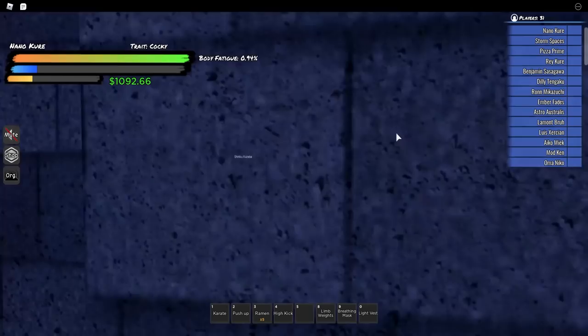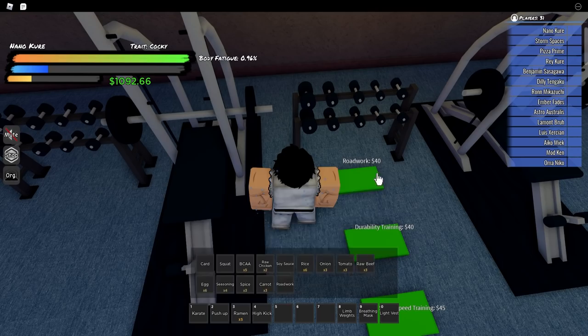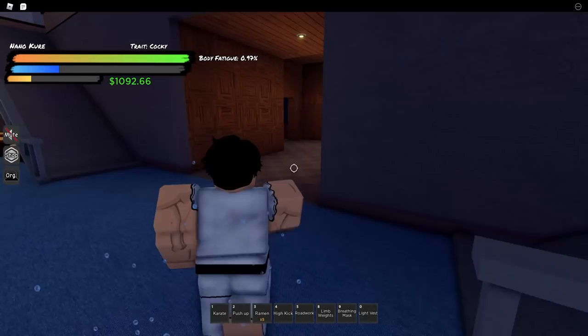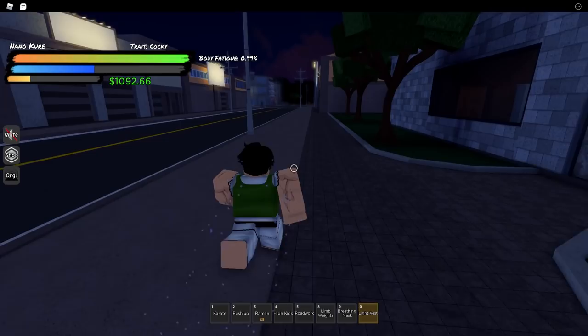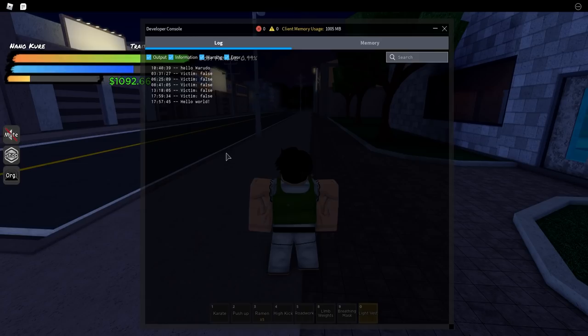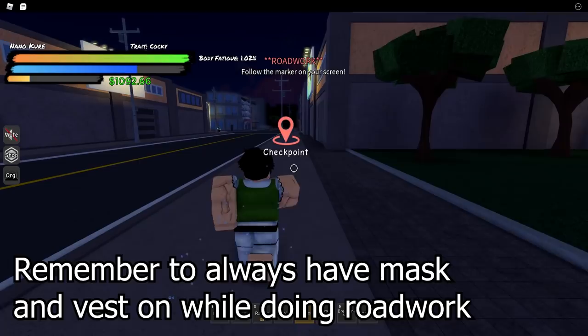Remember this place — you want to buy roadworks from here. There are roadworks scattered across the map, but I feel like this is the best one because I'll show you later how to make money. You buy a roadwork, go outside this gym, and start it. Before you start, make sure you equip your light vest and breathing mask. Equipping them while doing roadworks will actually increase your stamina and speed gains. Keep doing this until you reach 50 stamina — make sure you're jogging too.